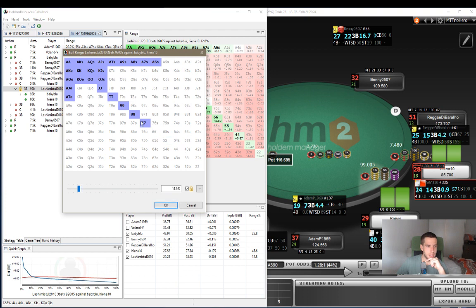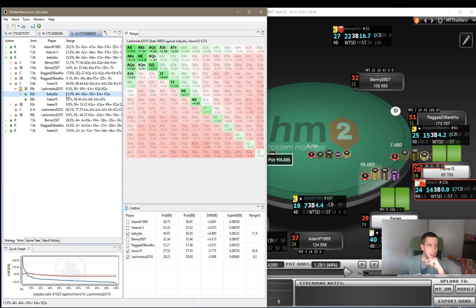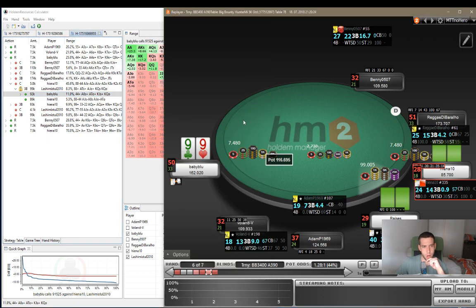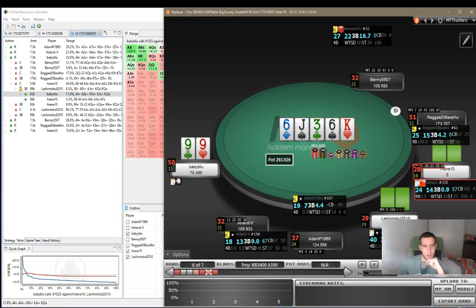Which kind of makes sense. Let's say he's shoving like eights plus, ace-10 suited plus, ace-jack off - something like 8.3%. Even then, pocket nines are a profitable call. With all the dead money in the pot and the odds we're getting, it's just a call here. Pocket nines - we did call and it's fine.